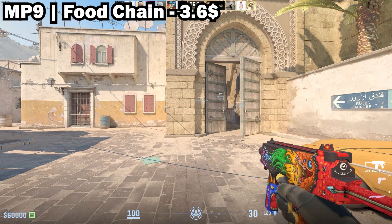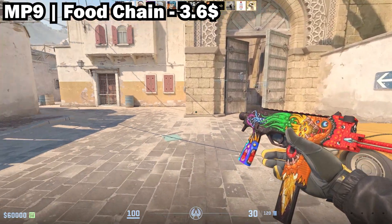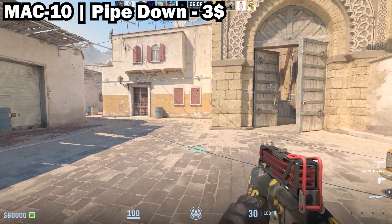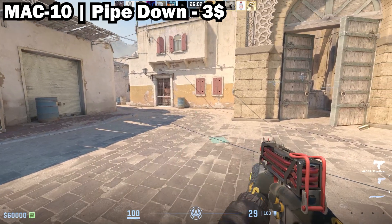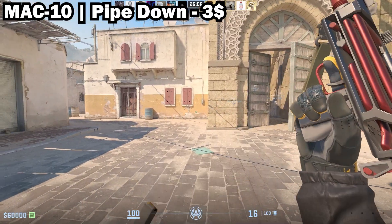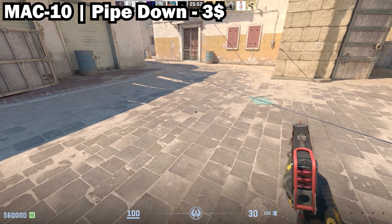Next up we have the MP9 Food Chain in Minimal Wear — for me this is the best cheap MP9 skin. The design is insane and it only costs $3.50. Then we have the MAC-10 Pipe Down in Factory New, which is only $3. It kind of grew on me recently. The pipes on the MAC-10 look very real and they stand out in game, and not many people use it so it's a pretty unique skin.